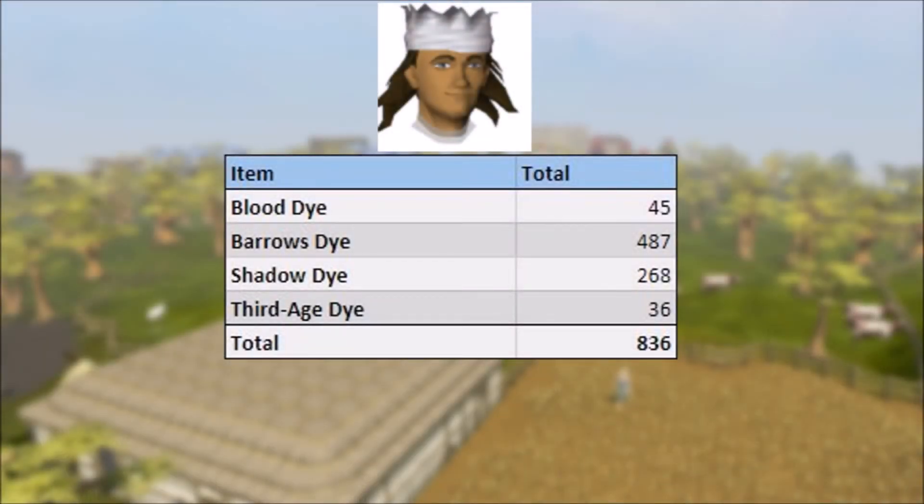The most common dye in-game currently is the Barrows dye having 487 floating around, next is the Shadow dye with 268 in-game, then we have the newest dye, the Blood dye with 45, and the rarest being the Third Age dye with only 36 currently in-game.